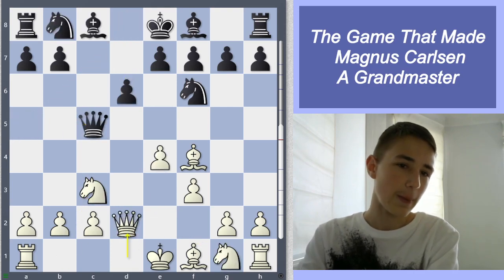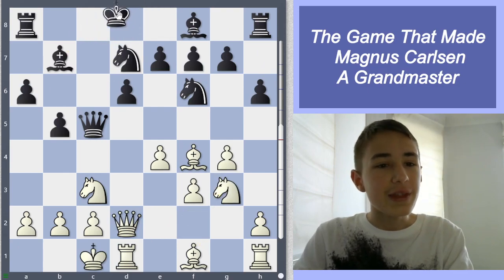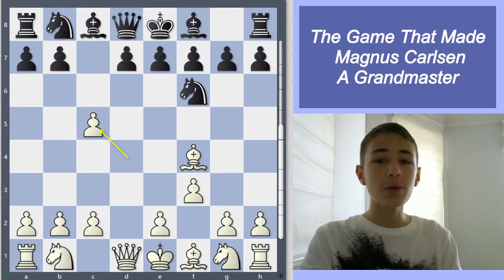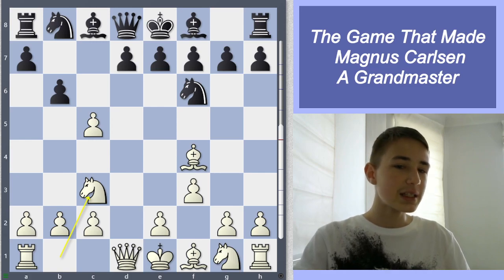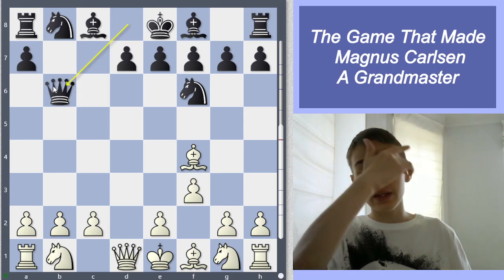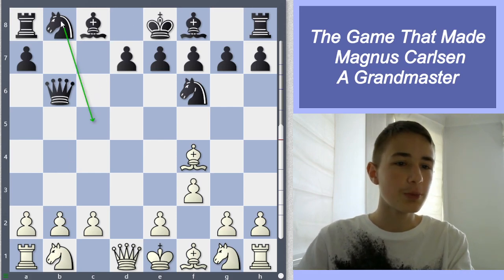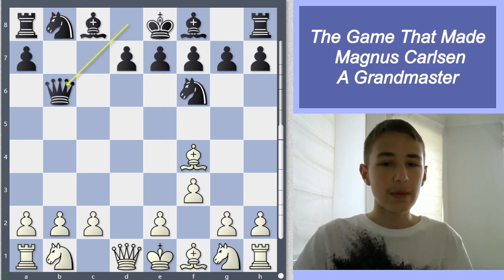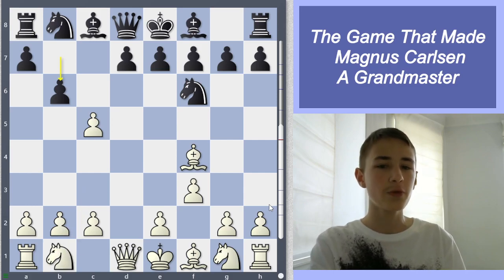Queen e5 would be a little bit better for black because they develop all the pieces including the bishop and can castle at some point, though they also have to spend time developing the queen. But his opponent played b6, and then Magnus played a very interesting move — knight to c3. It is because b6 is another way to get the pawn back, but after takes takes, black gets very good compensation. So Magnus didn't take; he played knight c3, a very nice development move.